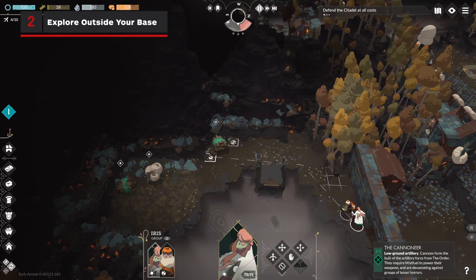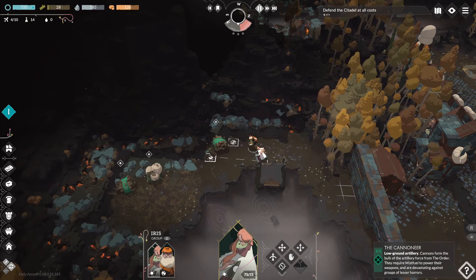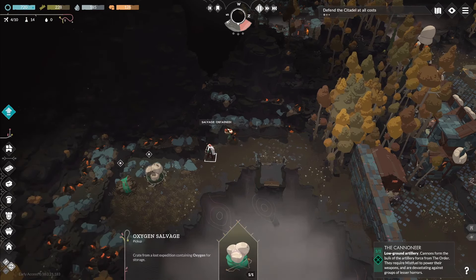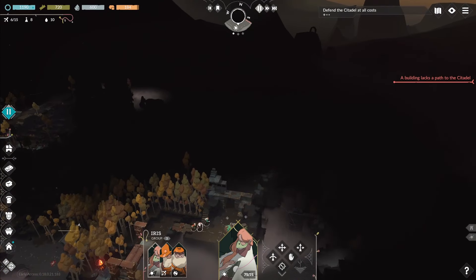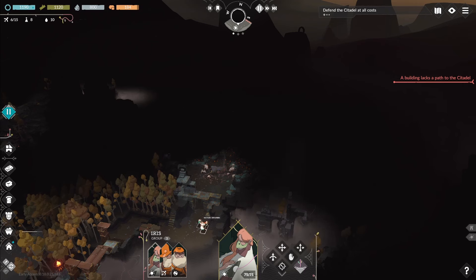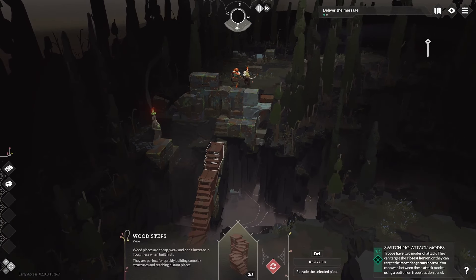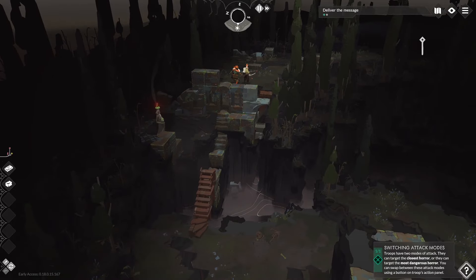Exploration is just as important as building out your defenses. Oftentimes you can come across salvage allowing you to gain a ton of wood, stone, minerals, and even oxygen, which can be vital for upgrade costs to reach the next prosperity level, or build something important. When you explore, be sure to recycle your materials you use to get across the mist so you can use all the materials you've collected.